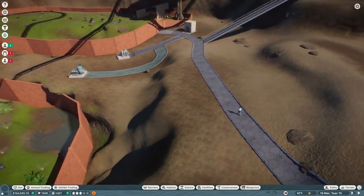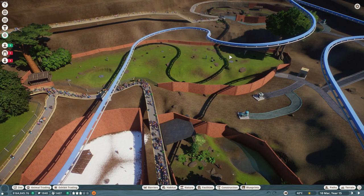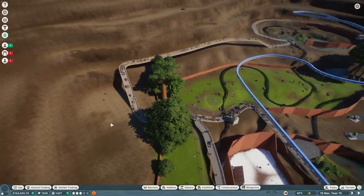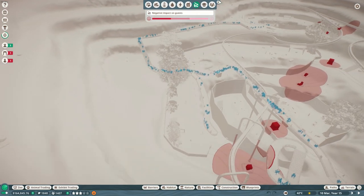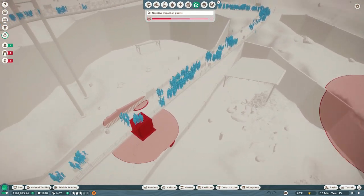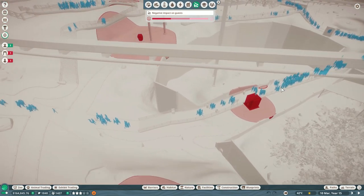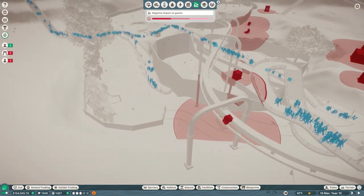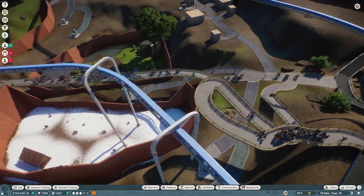I placed all the staff buildings on one side of the enclosures and walkways on the other side, so guest happiness is not generally affected. The only thing affecting guest happiness is minimal — just this little arc here. Guests only started using the gondola in the gold scenario, so you don't have to worry about that right now.